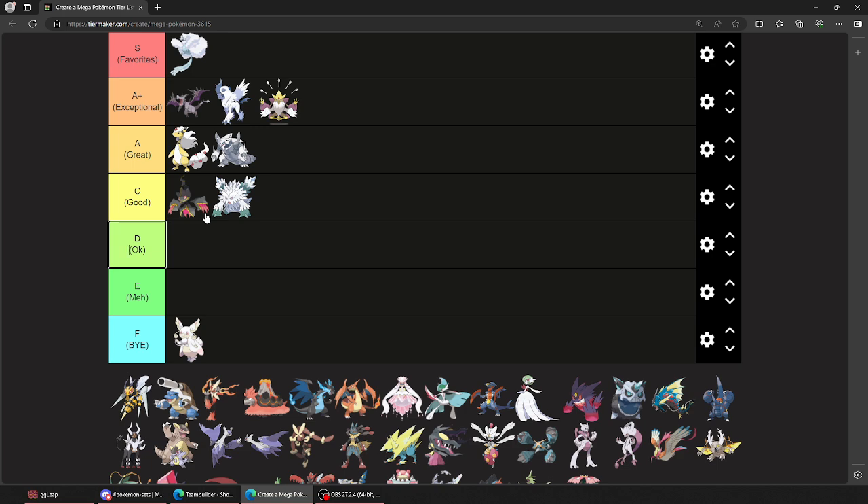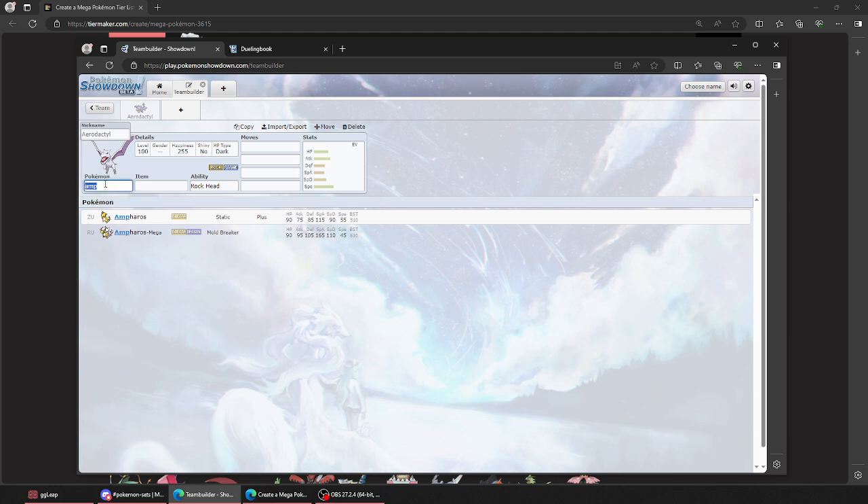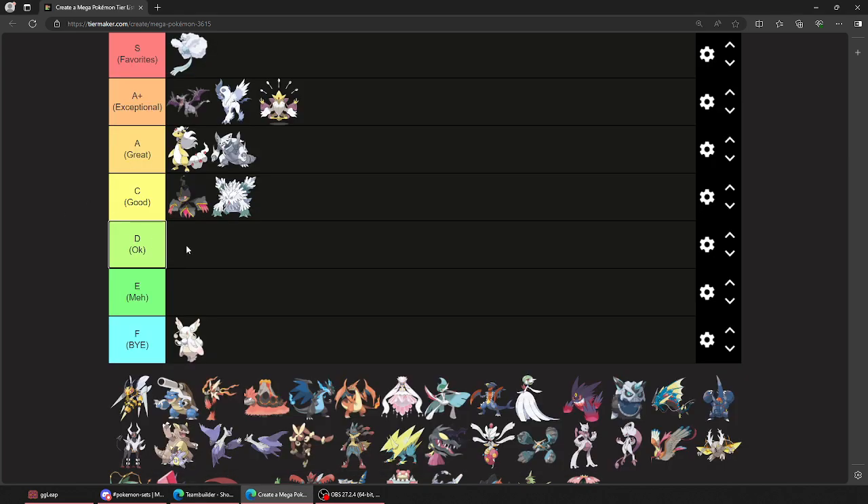Mega Banette — so good. Big attack stack, big boy. Prankster Destiny Bond. I love him so much, but he did not get a good physical Ghost move until Generation 9, where he didn't have this 165 attack. The thing hit hard with Sucker Punch, and I used Shadow Claw sadly as a STAB move. But now it's got Poltergeist — maybe it can do some work in ZA.